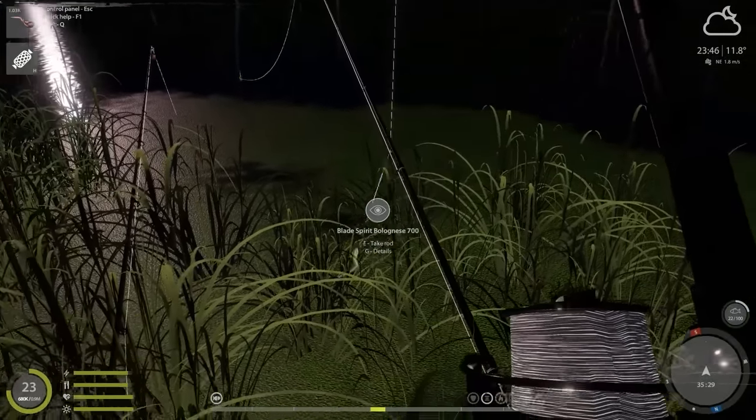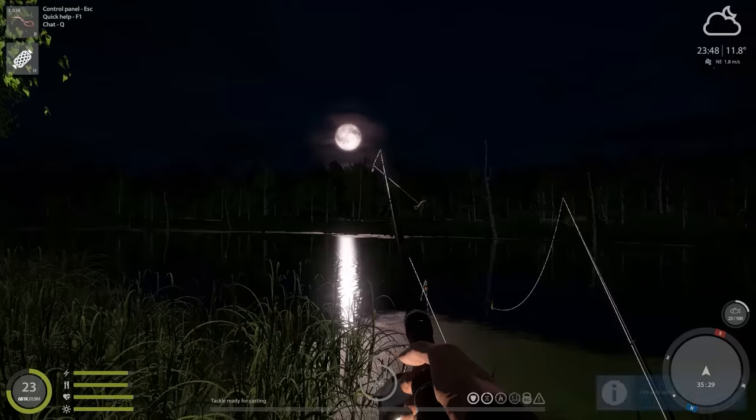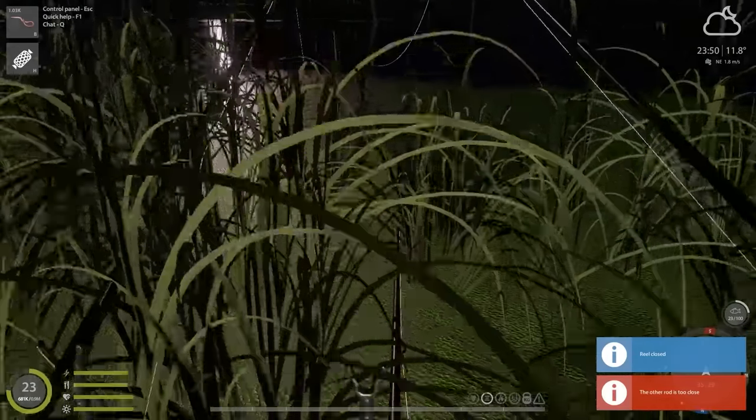I already know what's on the hook - it's an eel! I'm very happy about this, these fish are so cool to catch. It's almost 500 grams, but you know where there is a small eel, there has to be a big eel as well.